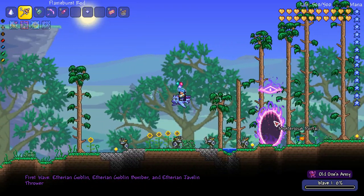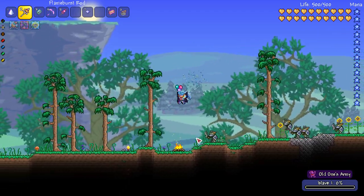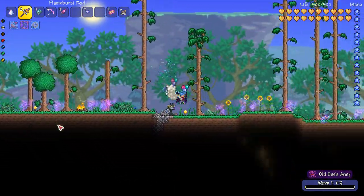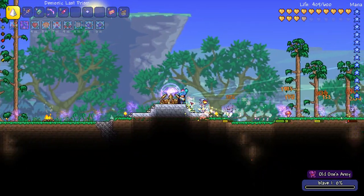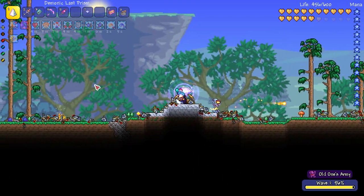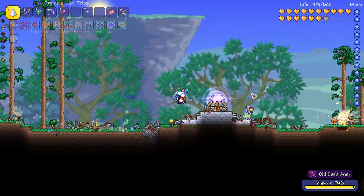When you start the event, it spawns portals on each side and you can see Goblins are coming out. It's very similar to Pumpkin Moon and Frost Moon, where as the waves continue, stronger and stronger enemies make their way out. I'm going to throw my buffs on — I'm in an Expert World so these enemies are going to be pretty tough, but that's okay, we're up for the challenge. You can see I'm getting more Ethereum mana for my Flame Burst Rod as the event continues.